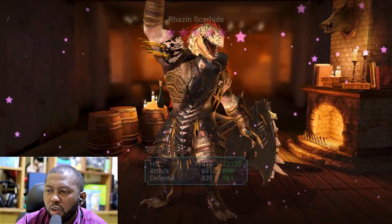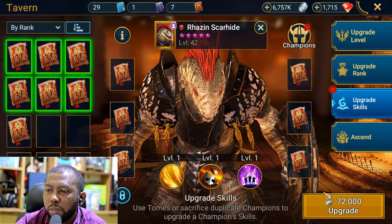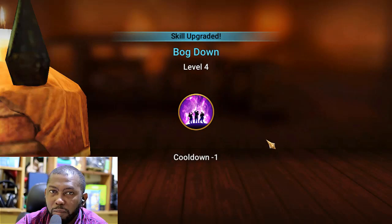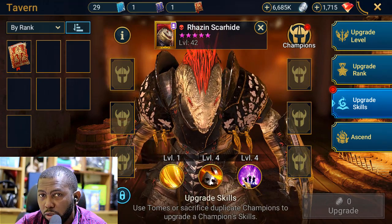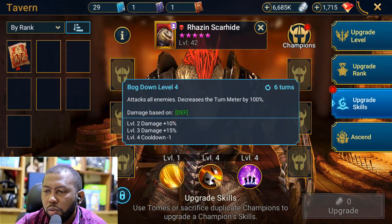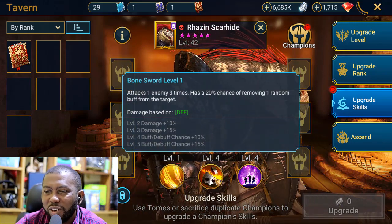If you do not book this champion, his decrease defense and weaken will not be available as often in battle. I highly recommend putting books into him. His A1 might not be removing the buff most of the time without books. Those books we are saving for Scyl of the Drakes, but we still have about two months before she comes, so by then we should have gotten books back from nightmare or other sources. I prefer to use books on Rhazin because he needs them more than Scyl.